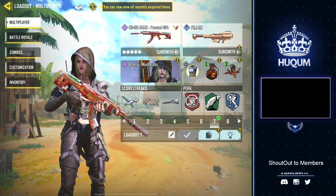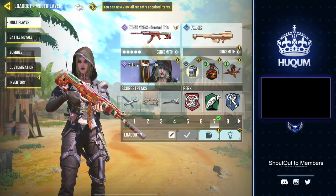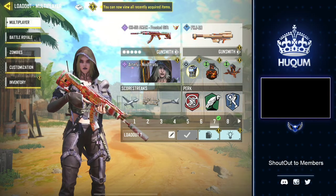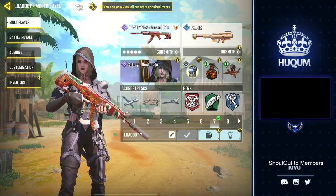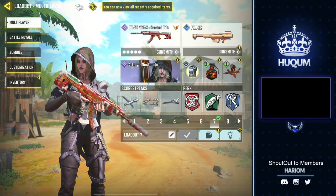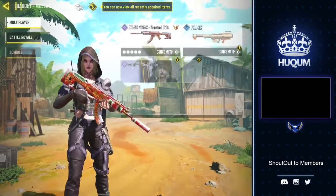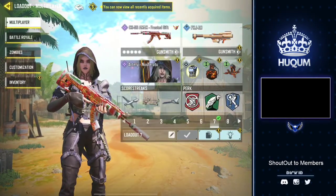Hi guys, what's up! Today I am sharing with you the CR56 AMAX frosted gift nuke. This is the entire loadout that I was using. Please feel free to replace Vulture with Quick Fix, but overall this is what I recommend.